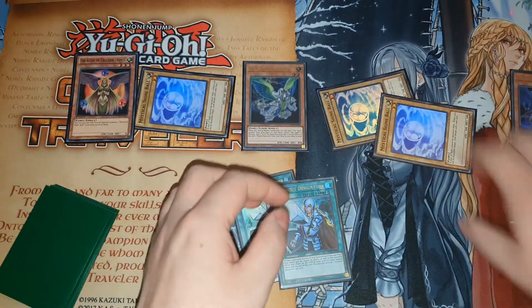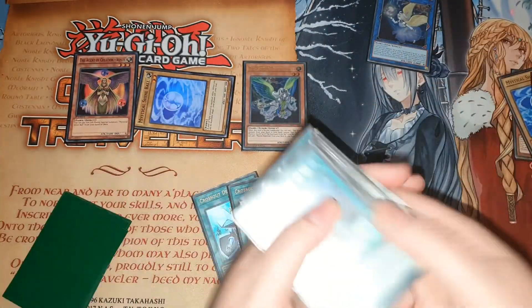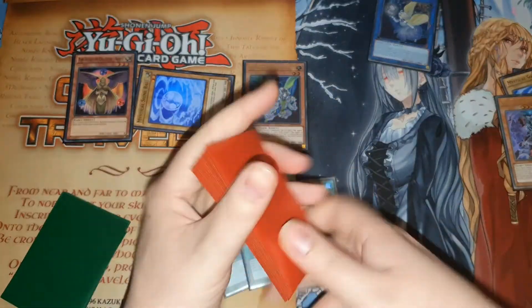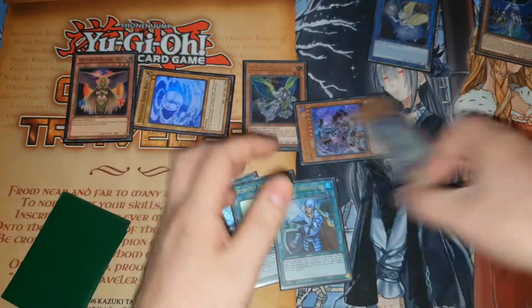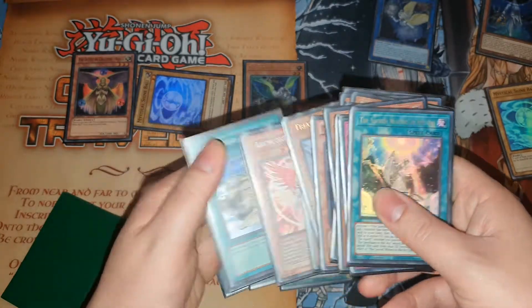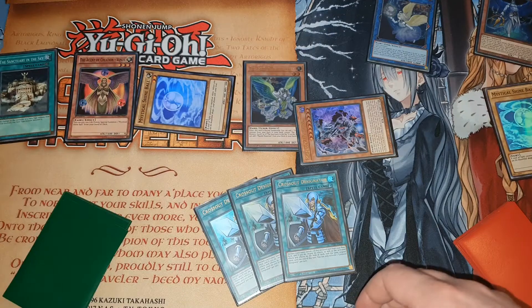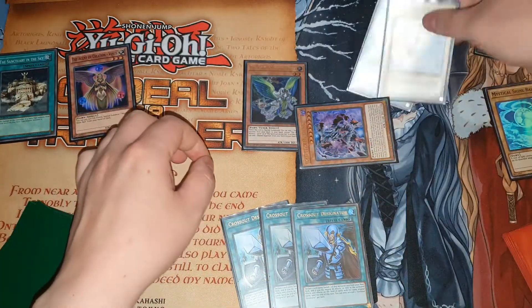Then you're going to link these two into your Moon. Moon is going to send Majesty Hyperion. Majesty is going to banish Neptune to summon itself. Effect of Neptune is going to add Sanctuary in the Sky - activate it now so you don't forget about that.